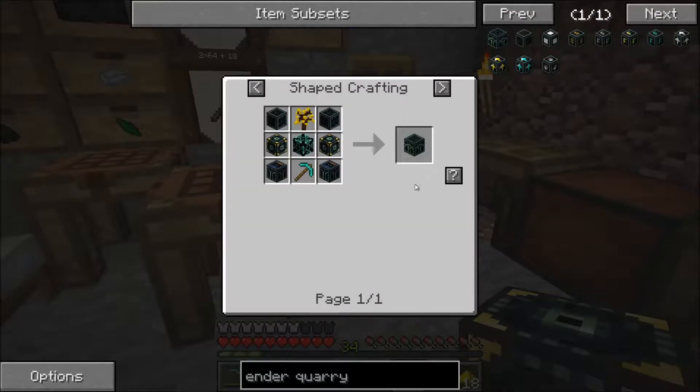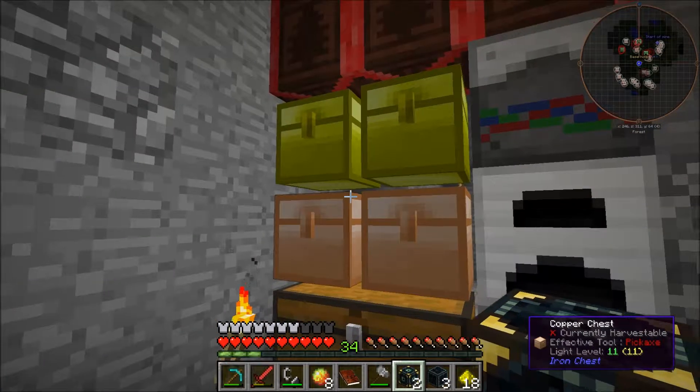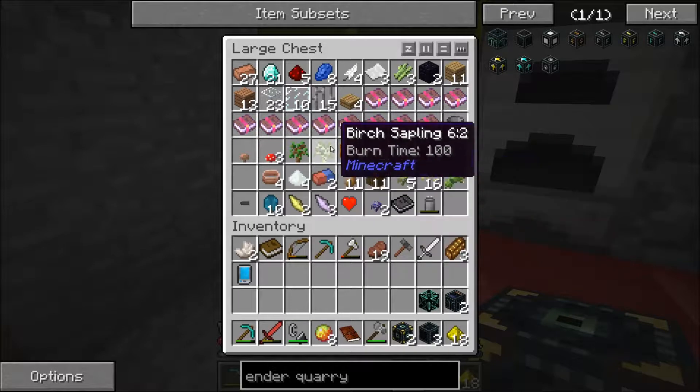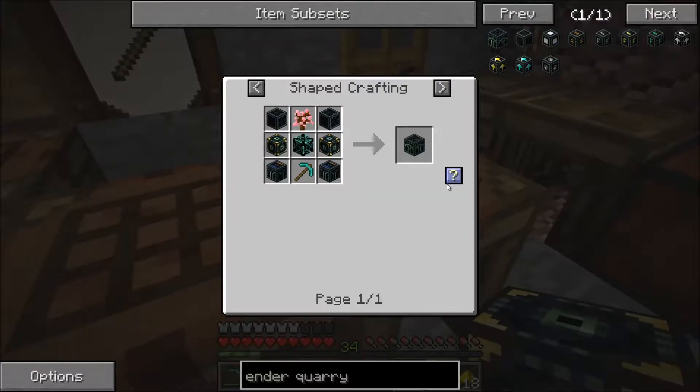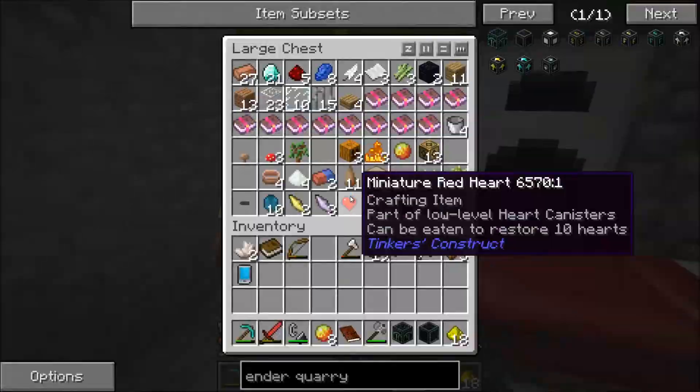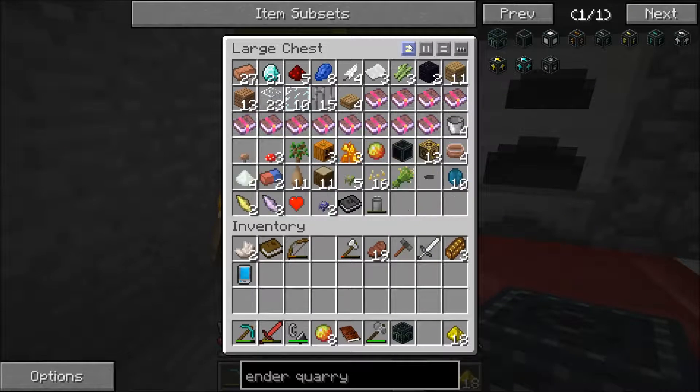Oh, what am I missing? I think I'm missing a sapling. Sapling... there you go, sapling. And we have it - we have the ender quarry! Oh, this has been a long time waiting folks. We got the ender quarry! Now we just need to power it.